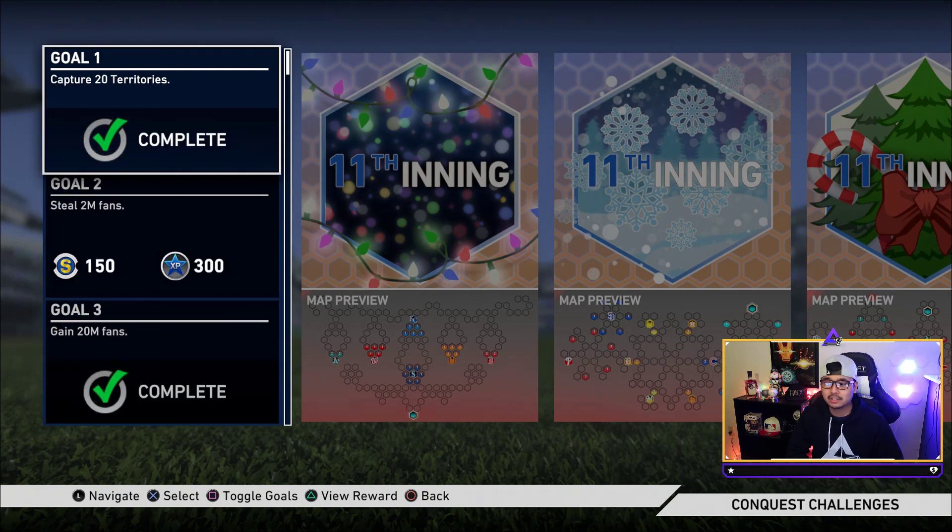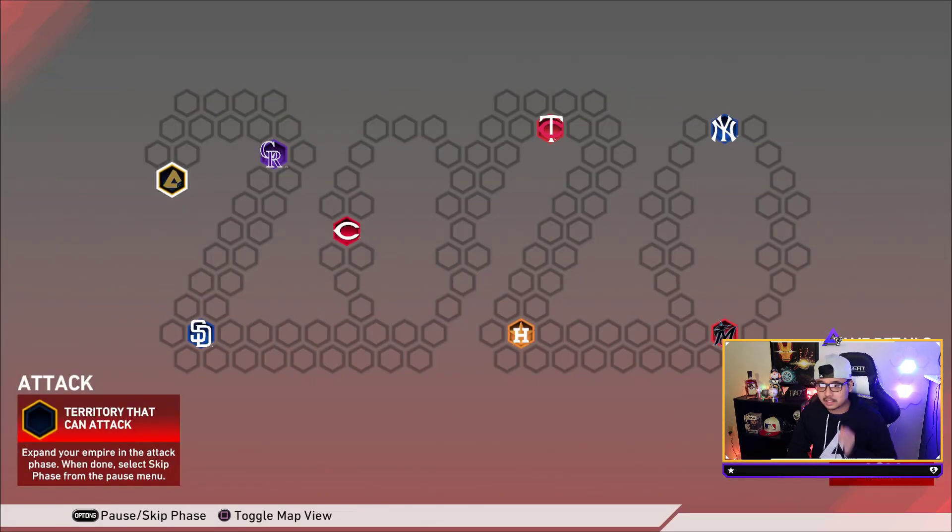You start on the left side — make sure you pick up all the spots right away. You don't have to play the strongholds right away if you don't want to; I usually save them for last. I got all the way over to the Twins side just by doing the spots, then started the strongholds — Colorado, San Diego, Cincinnati, then Twins — working left to right.